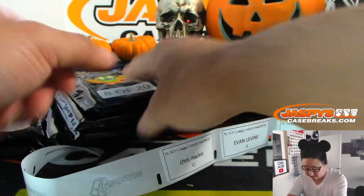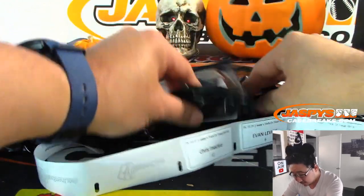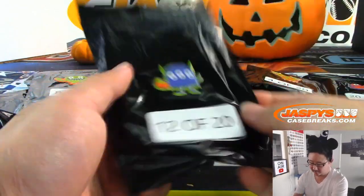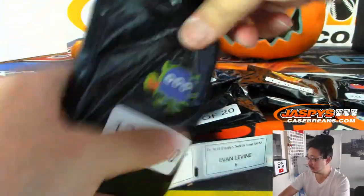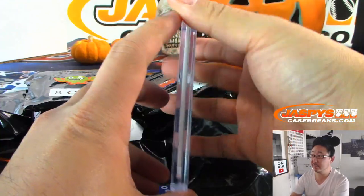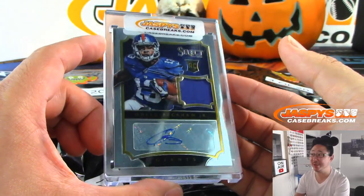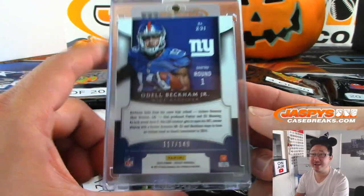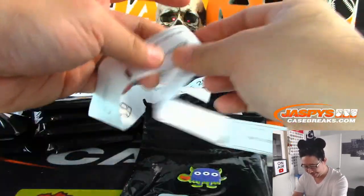Chris Mackey, pack 12. There it is — rookie jersey and auto, Odell Beckham Jr., 117 out of 149. One off the jersey number as usual. There you go Chris.